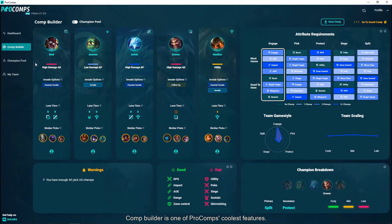Comp Builder is one of Procoms' coolest features. This feature provides you in-depth insights on the 5 champs you select as a comp. It is a working space for your team when you are not in a game. From team game style to champ attribute requirements, level 1 invade options to weak side of your comps, Comp Builder will give you all the information you need regarding the comp you are working on.